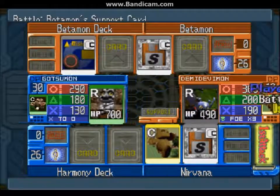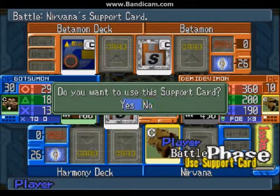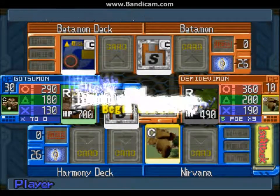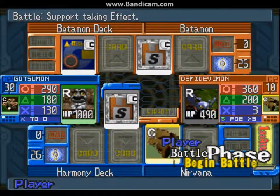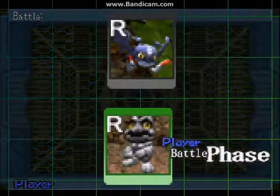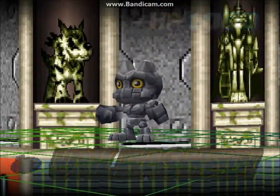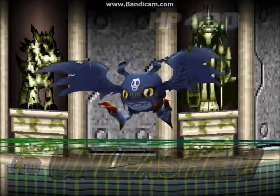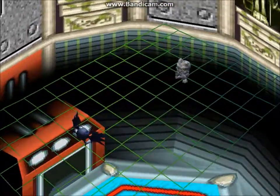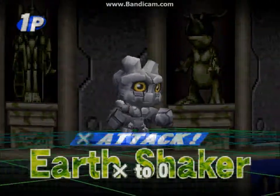Gotsumon's special effect is an X-to-0. He's got a Circle Nullifier, so I'm going to be aware of that — that's not good. I just increased Gotsumon's HP to 1000; he starts with 700. Debbie Mon starts only with 490 — he's one of the weakest Digimon in the game.